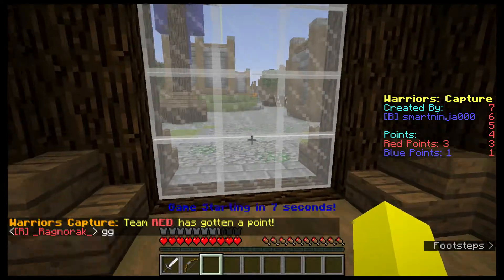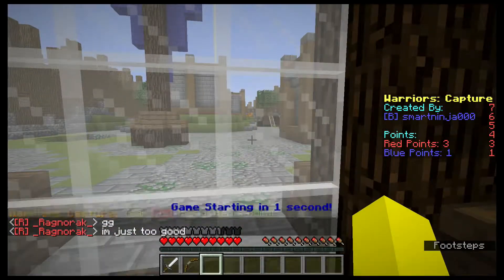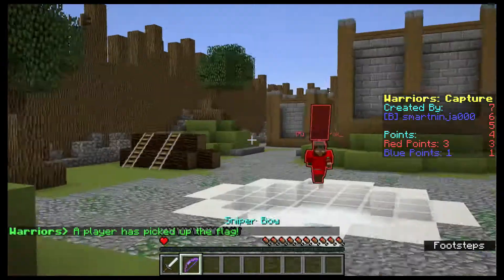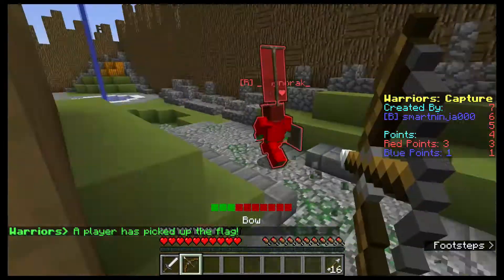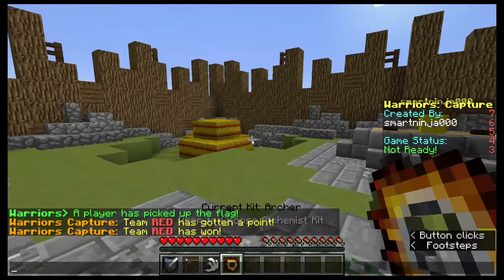It might seem really overpowered at first, but it is pretty difficult to use. It's hard with the flag because all they have to do is just time it accordingly. You can shoot the bow regularly too, but it's not as effective. And you can drop anything — you can even drop your armor if you want. Even though it's leather armor, it equivalents to iron armor.